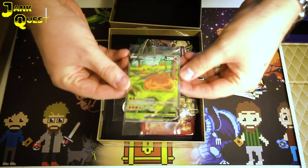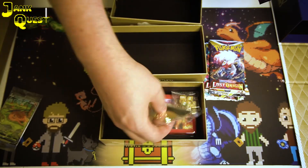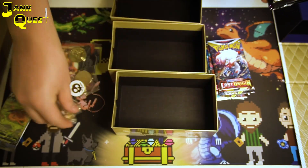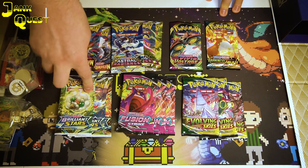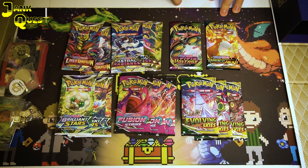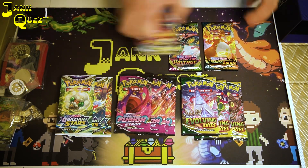It's a nice piece of history and shows the upcoming Silver Tempest as well. We have some absolutely stunning promo cards which we'll have a look at in a second. It's also quite a nice storage box because it's got these little drawers. We have two Lost Origin, three Astral Radiance, three Brilliant Stars, three Fusion Strike, three Evolving Skies, then a Vivid Voltage and a Darkness Ablaze — a pretty nice selection.